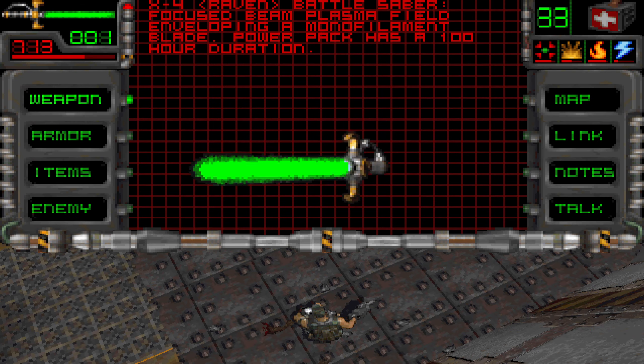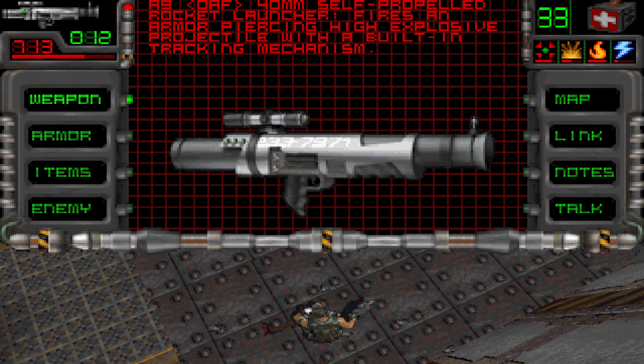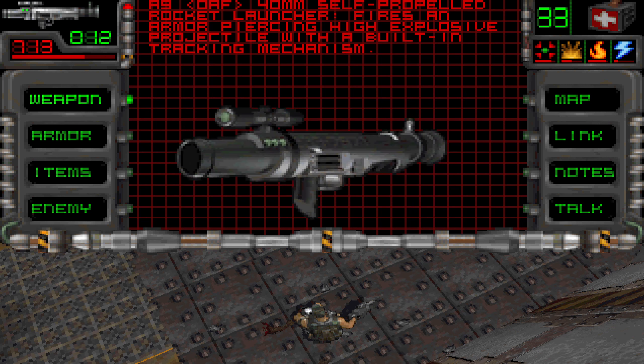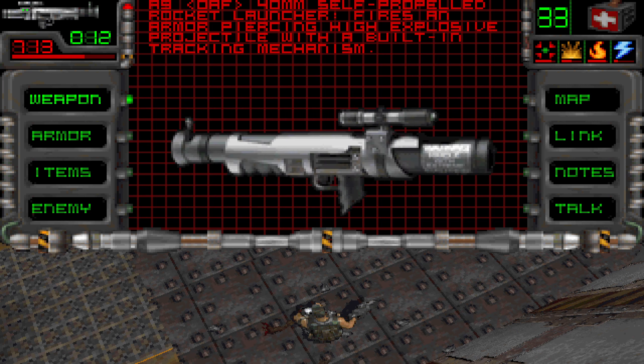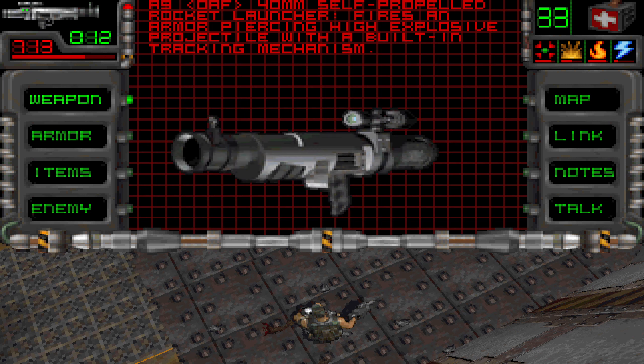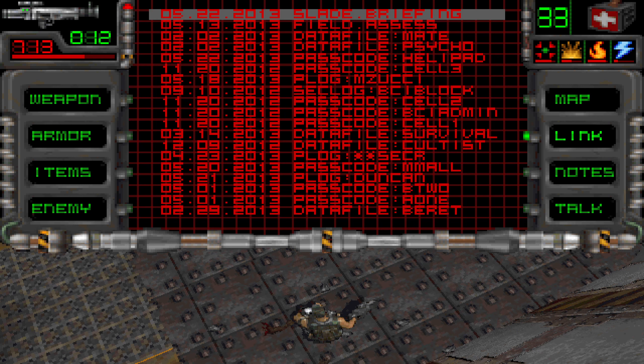Let's check out that weapon. A self-propelled rocket launcher fires an armor-piercing, high-explosive projectile with a built-in tracking mechanism. Fortunately, it did not track us — that's nice.